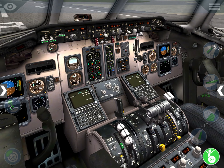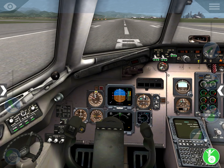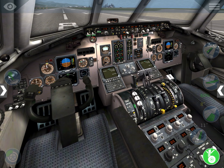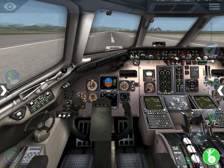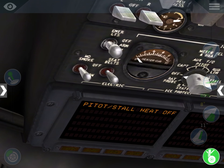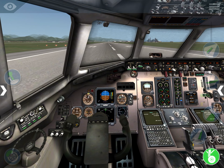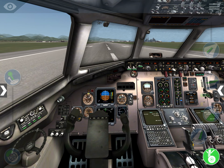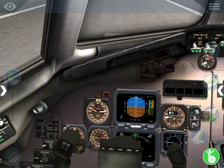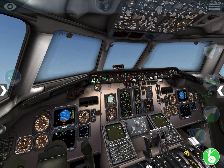Our flaps will go to about five and let's take off and do some emergencies. We turned off our lights. We are at 100... 200 knots — rotate!